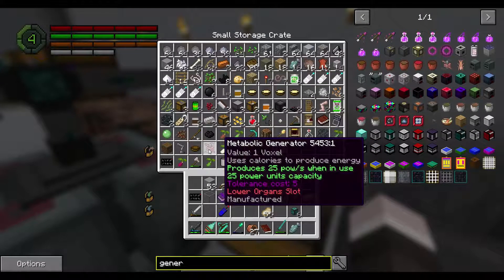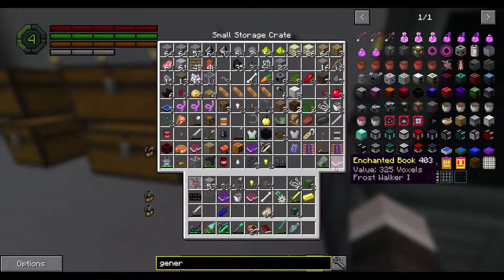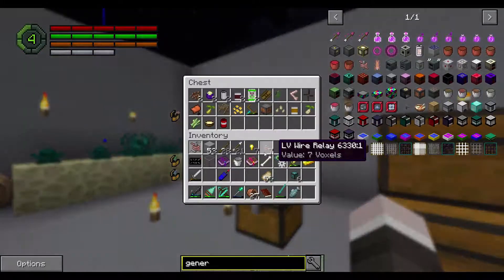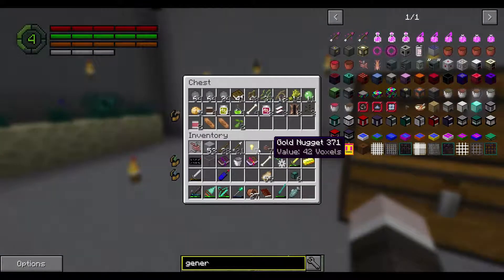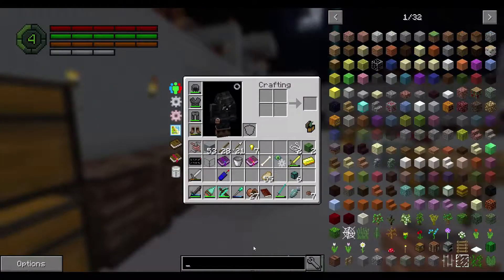A metabolic generator — we'll put that in our body. Strain or base? No. Why do we never have anything we need? We have some relays and some wires, and I'm sure connectors somewhere. Just gotta find them.